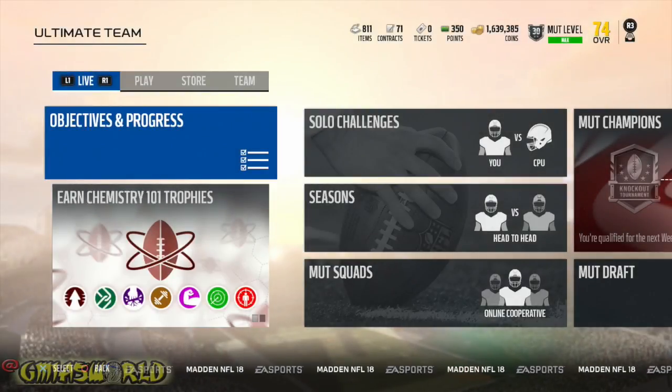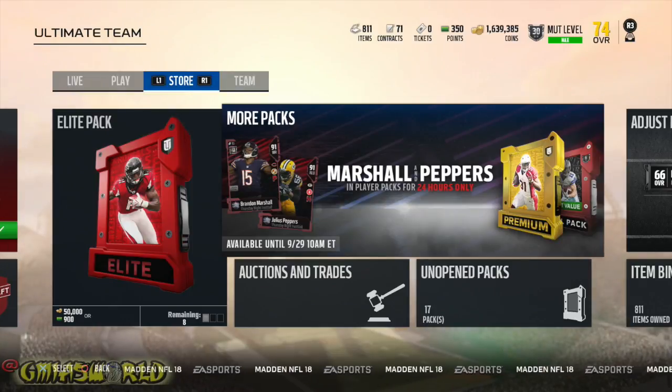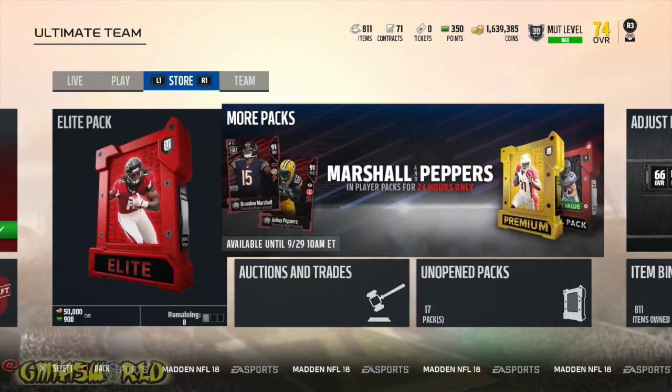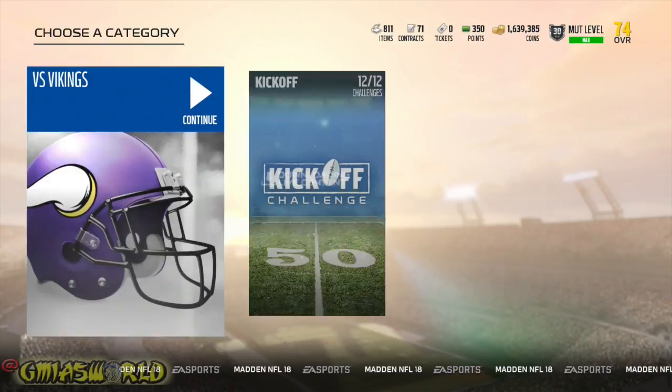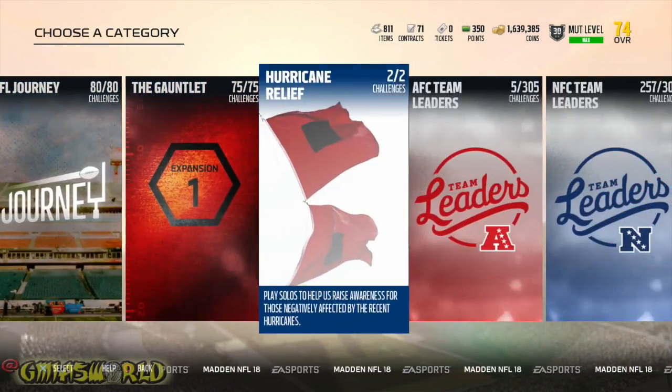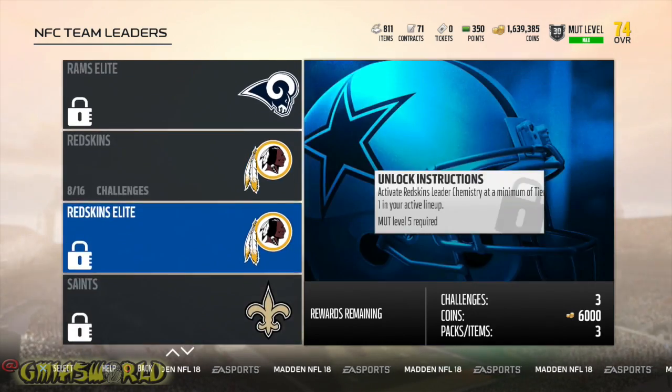What's going on everybody? Welcome to GMI's World. What we're about to get into right now, I'm going to talk to you about the team leader sets and the ones that are really worth doing. When I say team leader sets, I mean the cards that are actually the 86 overall of the actual teams that you do. If you guys are not familiar with the team leader sets, I'm going to show you really quickly. Pretty much you play all these games and then you get pennants after you play the elite versions of each game.